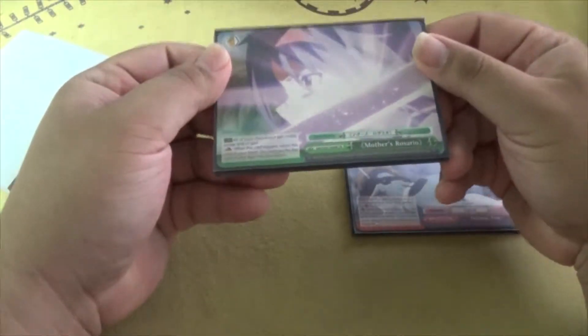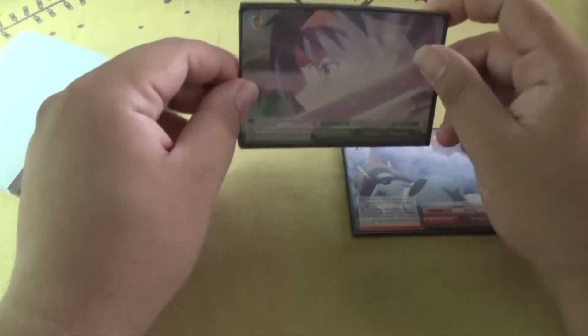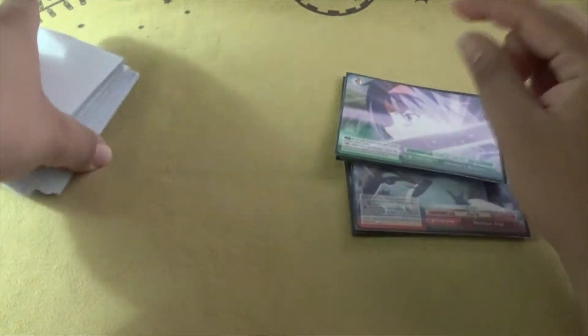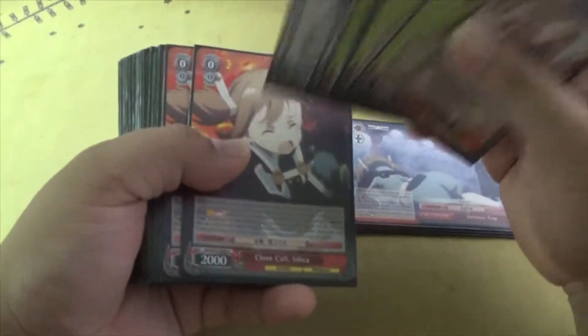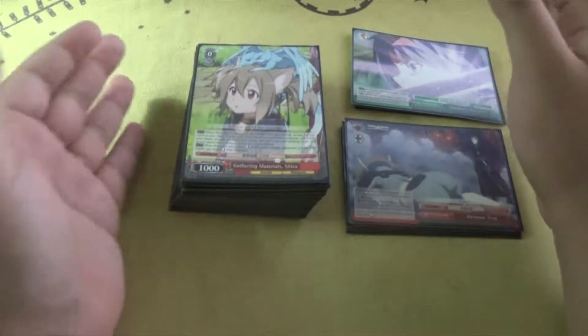The gold bar is a generic +1000 power, one soul climax — soul determines how much damage you deal. Most characters have one soul, so you're dealing one damage when you front attack, and potentially one damage on a side attack depending on the level of the opponent's character facing it. This combos with the level one Zekken Yuki and the standby combos with Silica, which I'll explain later. If you want to learn the basics of Weiss Schwartz, I'll put links to resources in the description below.